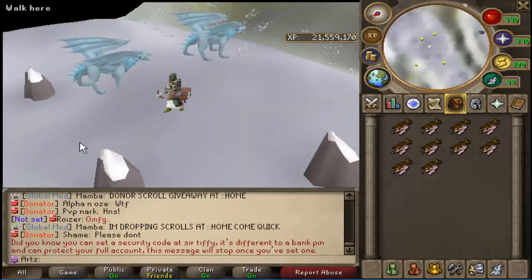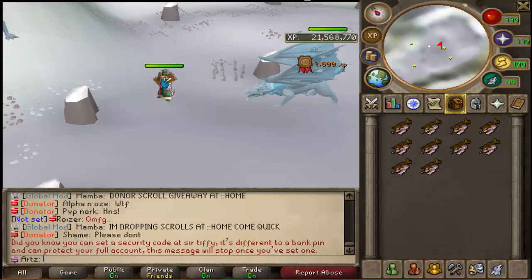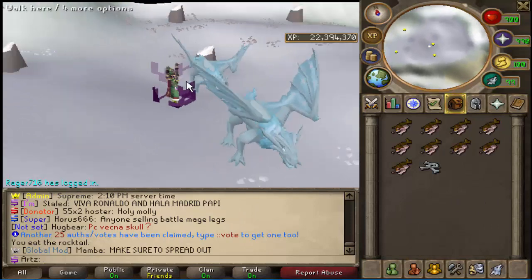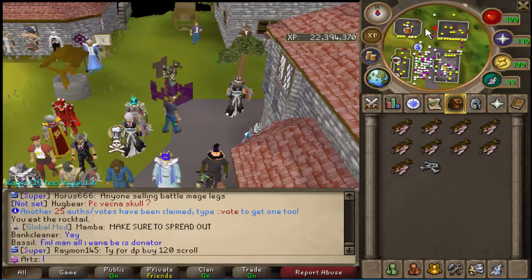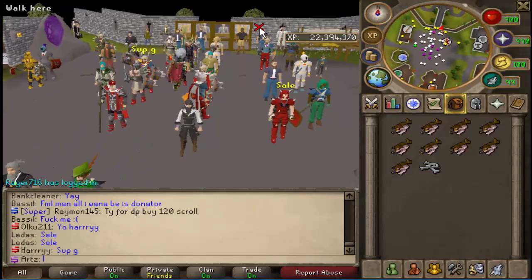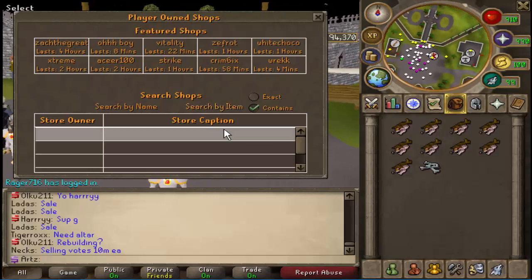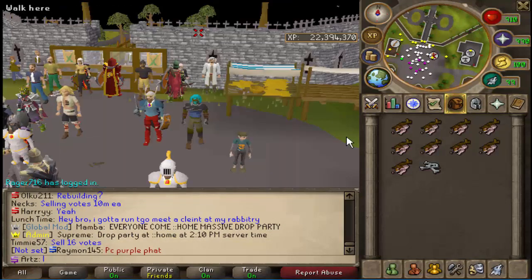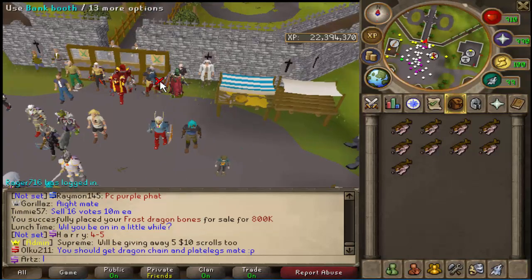In here there are a lot of frost dragons, which is really nice. You simply attack it, kill it, pick up its bones, and go sell them. I'm not exactly sure how much they're worth — I assumed around 500k each — but let's check. Frost dragon bones are actually almost a million each now — that's insane. Simply throw them in the player-owned shop for 800k and you're making serious money.